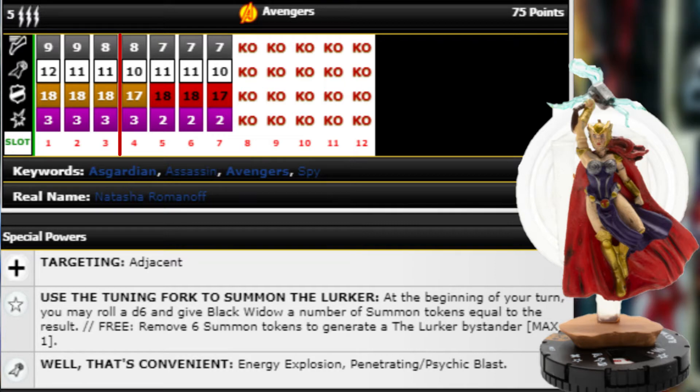She's going to be a big threat either up close or at range. Up close she's going to have a 13 attack, four damage thanks to Close Combat Expert, and at range Penetrating Blast or Energy Explosion — which could also combo with the Penetrating Blast to make the whole thing penetrating with triple target. She also has an interesting trait: at the beginning of your turn you may roll a d6 and give Black Widow a number of summon tokens equal to the result.